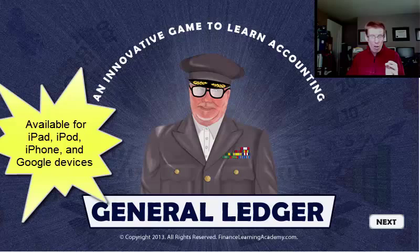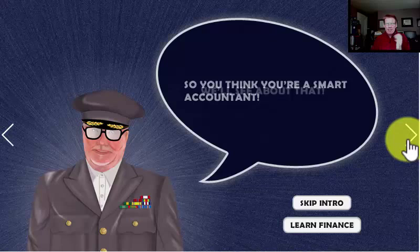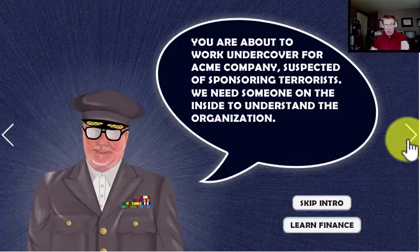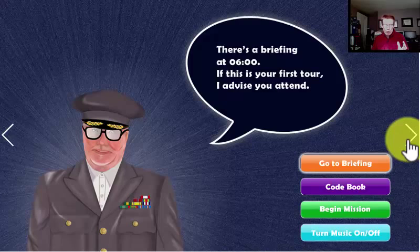As we get to the entry screen: 'So you think you're a smart accountant?' Let's go. You are about to work undercover for Acme Company, suspected of sponsoring terrorists. We need someone on the inside to understand the organization. Get the accounting right or risk blowing your cover. Good luck, soldier. There's a briefing at 0600 — if this is your first tour, I advise you attend. This is not my first tour — this is more like my 400th tour through this game.